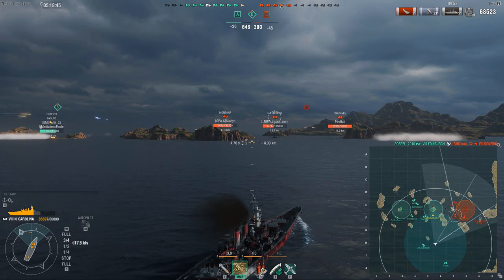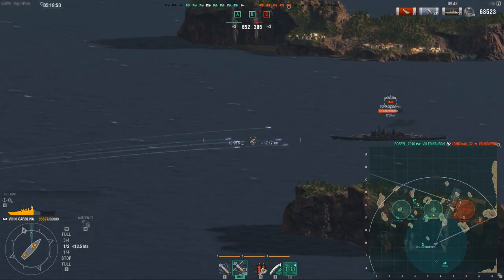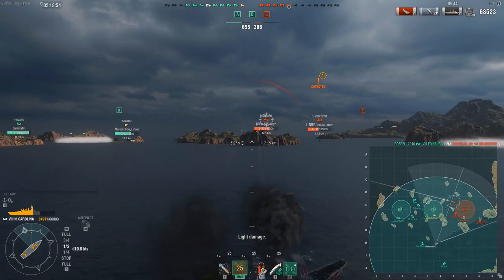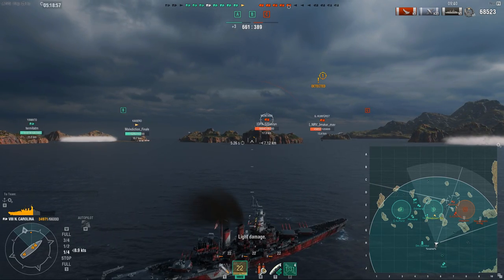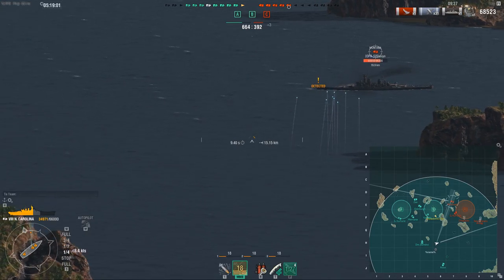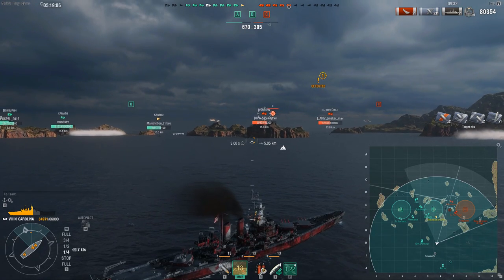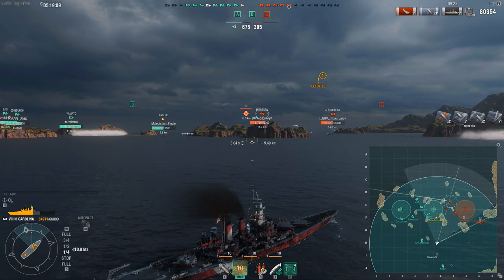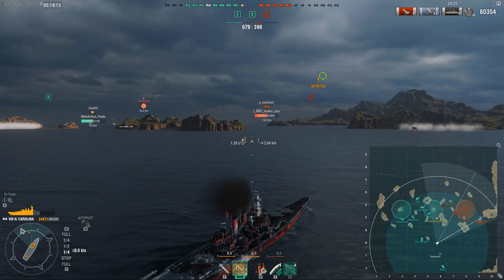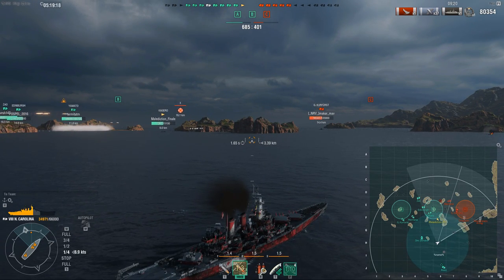I'm heavily angled against him and my concealment kicks in already — you can see just how great this concealment is. I use a spotter plane to shoot over the island. You don't really need extra range because the range is already fantastic — even the stock range on this ship is 21 km, which is more than enough. The Montana is turning in, but even at 17 km I can do significant damage. I keep flitting in and out of vision — every time my guns reload I disappear from vision, which is the advantage of this stealth build.